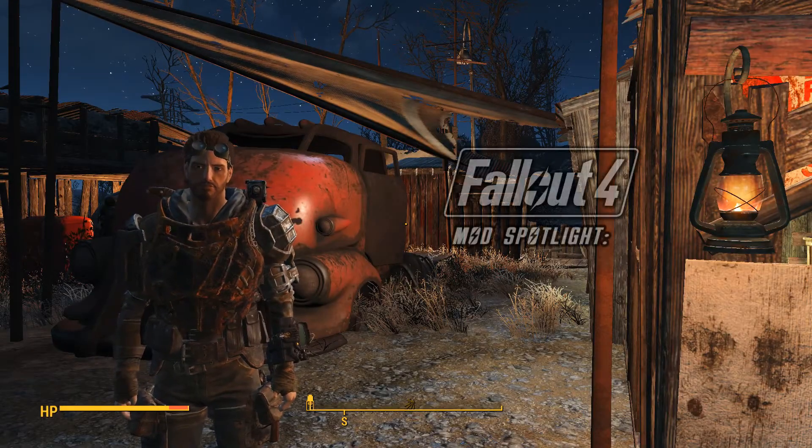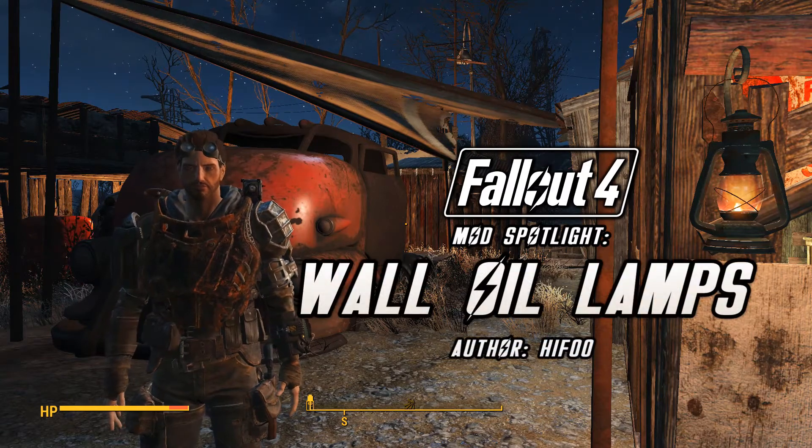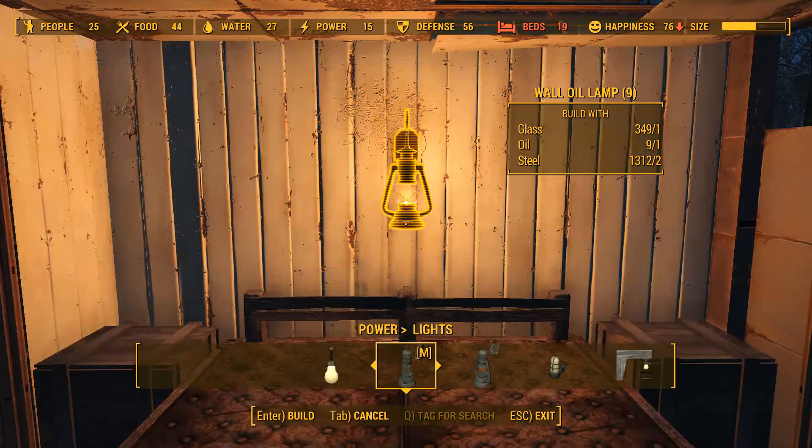I'm Kinsmark, and this is another Fallout 4 mod spotlight for Wall Oil Lamps from Haifu, which adds a couple of craftable oil lamps under the Power Slash Lights tab of the construction menu — one dim and moody, the other luminous and vibrant, and each are otherwise identical.